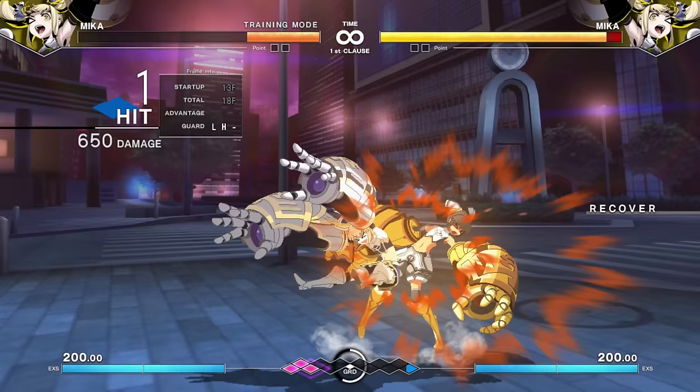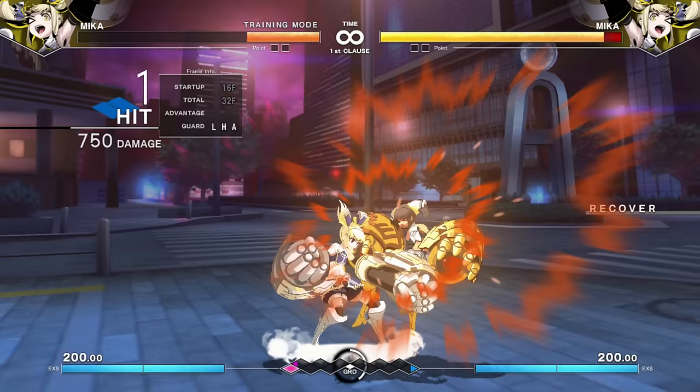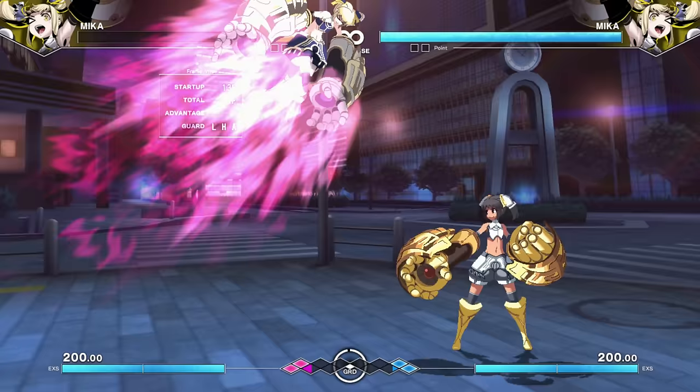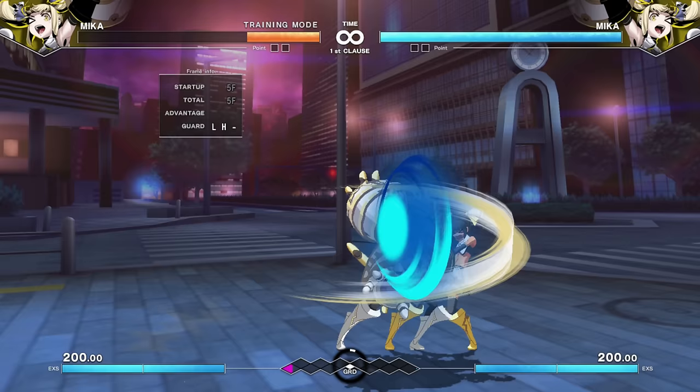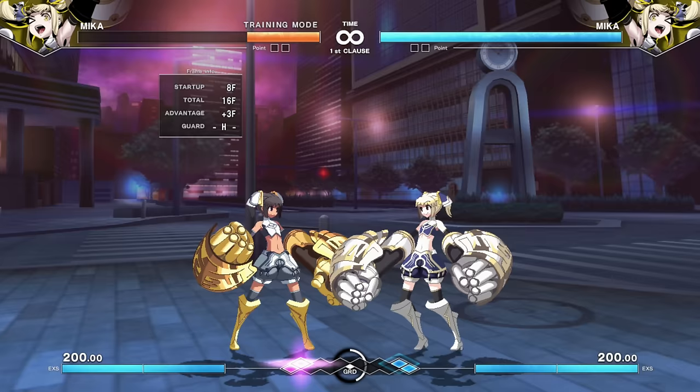She has the Mika Missile, where she flings herself at the enemy — straightforward on the light version, angled on the medium. You can hit the move again in any of the eight core directions and go exactly that way: backward to escape blocked pressure, forward to press, straight up, or to wind up on the other side for a crossup. It's just pressure, pressure, pressure.